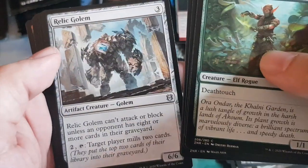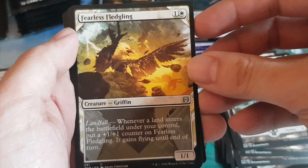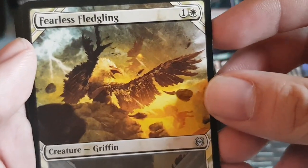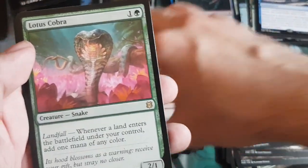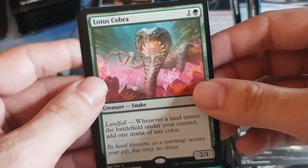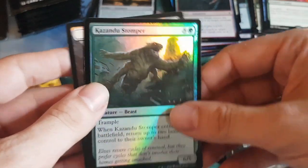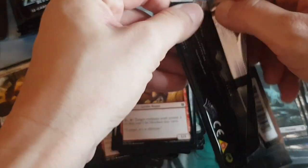Connected commons: vampires and golems — Relic Golem. Showcase Fearless Fledgling — landfall, one-one white one generic, put a +1/+1 counter and gain flying when a land enters. Then a Lotus Cobra! I have a few original ones, but the art on this one is really nice. The showcase version would be amazing to pull. Kazandu art is also a different version.